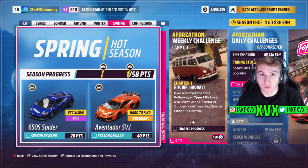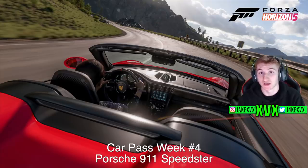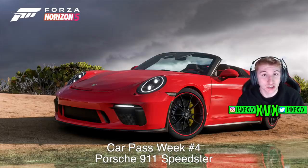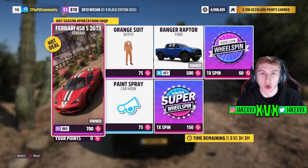On to the final week, which is spring. For 20 points you can get the next new car of this month, the McLaren 650S Spyder, and then for 40 points you can get the Lamborghini Aventador SVJ. The car pass vehicle for that final week is the 2019 Porsche 911 Speedster, which is the final new car of this month — that is eight in total. The Forzathon shop for the final week has the Ferrari 488, the Ford Ranger Raptor, a new paint spray car horn, and an orange suit.